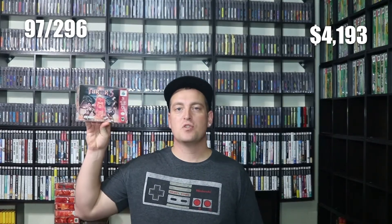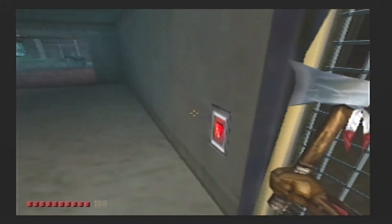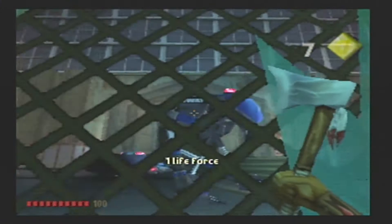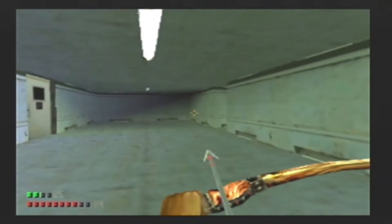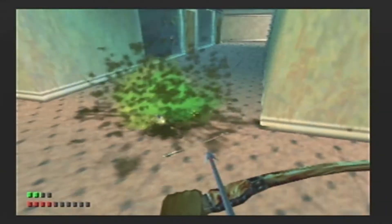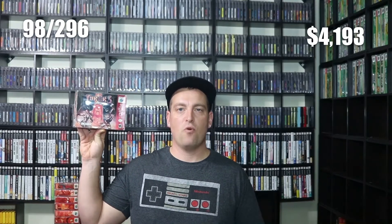Next up, our fourth Turok game — Turok 3: Shadow of Oblivion. Turok 3 was developed and published by Acclaim, releasing for the N64 in 2000. It's the fourth and final Turok game on the N64, and like the others it's a first person shooter. Turok 3 takes place where Turok 2 left off. Many of the downfalls of previous games were fixed — the gameplay runs smooth, and the biggest improvement is being able to save the game at any point, which was a major downfall in Turok 2. After testing all the Turok games, the original and Turok 3 are the two I'm most excited to go back and try more. Turok 3: Shadow of Oblivion is game number 98 for the complete-in-box N64 library.